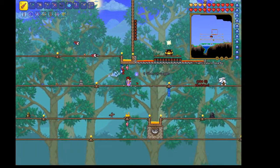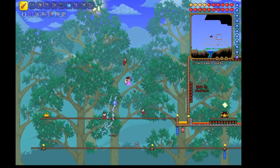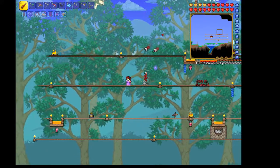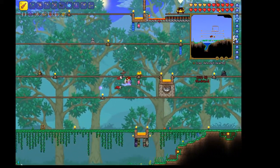We're getting ready to fight the golem boss, and in this area we have lava set up as well as a room of traps essentially. So maybe it's a little cheating, but it's okay. I love our arena here — it's a lot of fun.